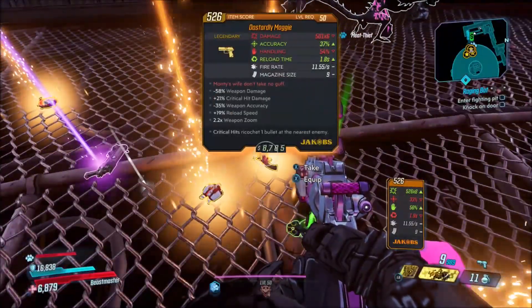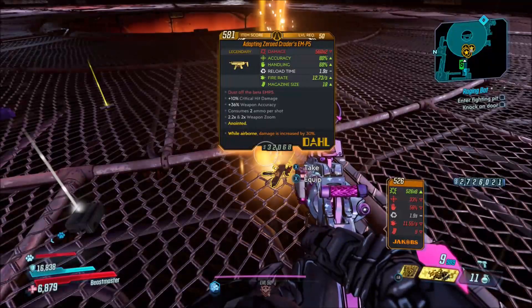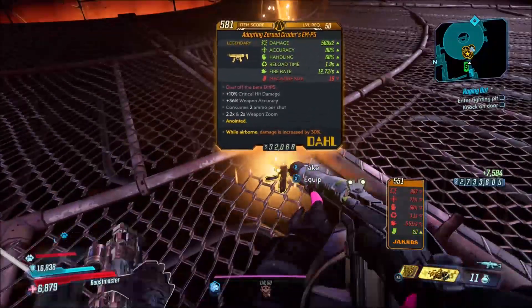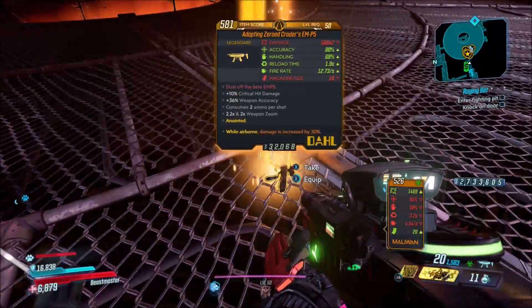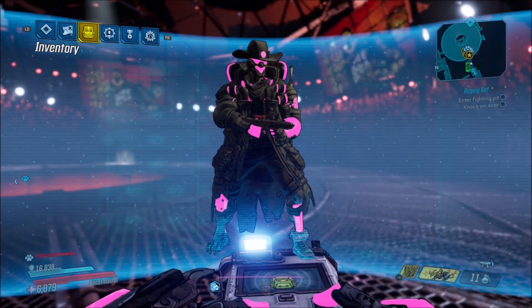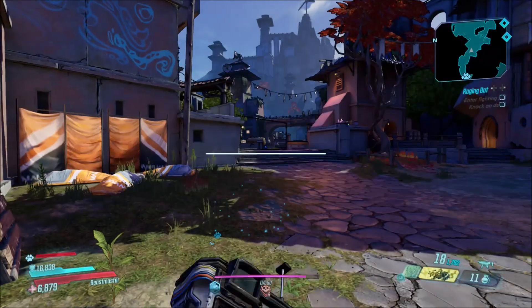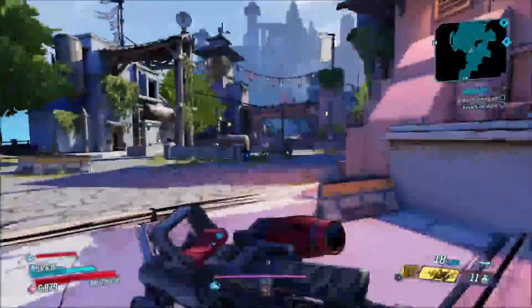I wanted to show you guys the Agonizer 9000 drop specifically, because previously you might have thought it would drop from either Pain or Tear because of how it was listed before. But here's the drop right here — there it is. Now let's show you guys some gameplay.